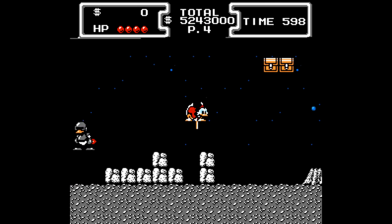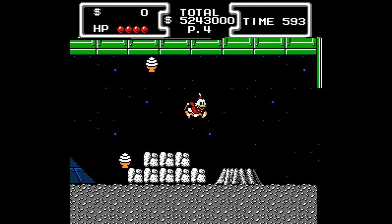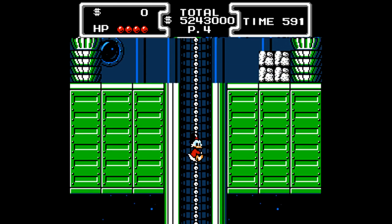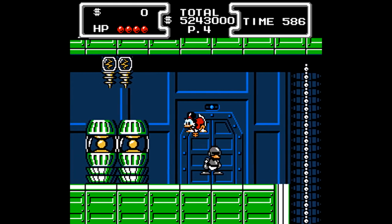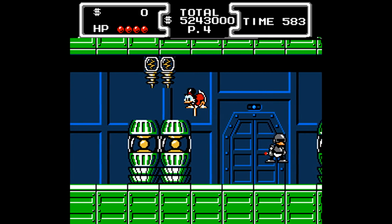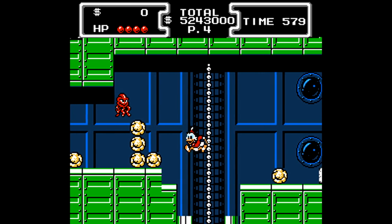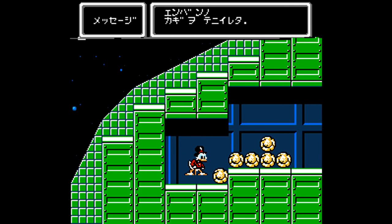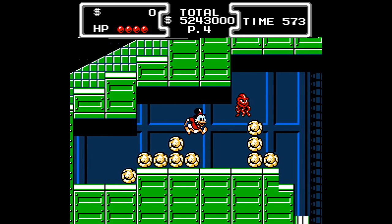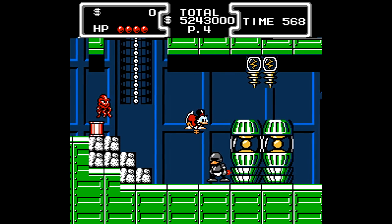One of the most well-known things about DuckTales — even if you've never played the game but are a fan of retro gaming — is the level theme for The Moon. It's one of the best songs of all time; some may say it's even overrated at this point because it's so well-known, but the entire DuckTales soundtrack was extremely well done. In the moon level, we have to find a key that unlocks a room containing the remote control for RoboDuck, and the remote will allow RoboDuck to blow open a hole to reach the boss of the stage, which is underground from where we started.